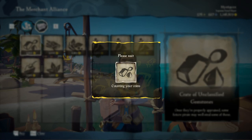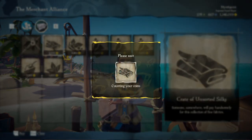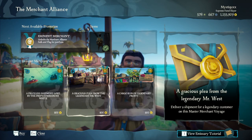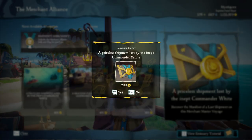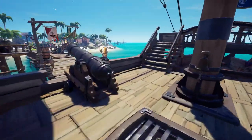Speak to the merchant and browse their resources and commodities. Switch over to the commodities tab and purchase everything you can. While you're speaking to the merchant you also want to buy yourself a cargo run voyage. Load all of the commodities onto your boat and make sure you organize them to keep track of what you have.